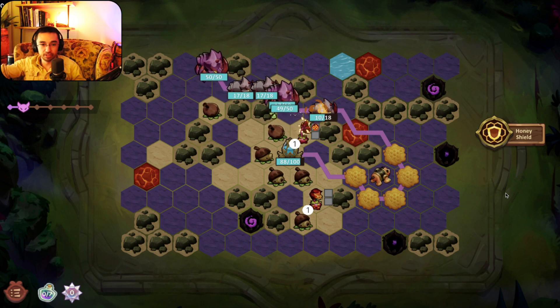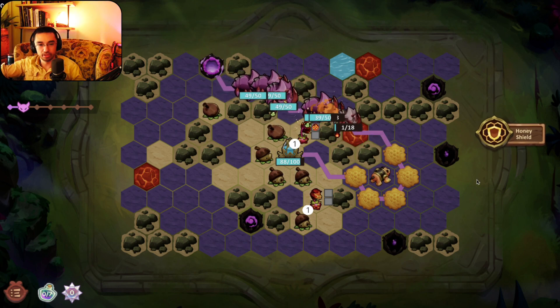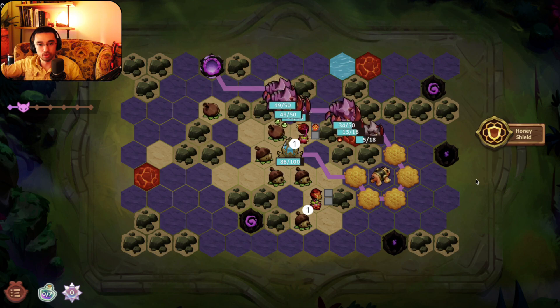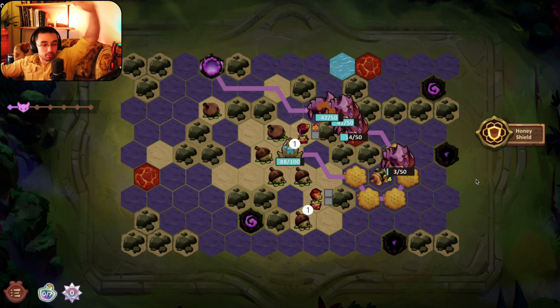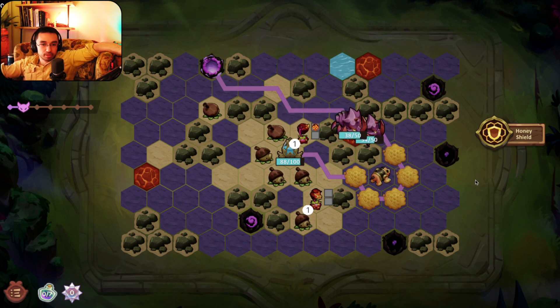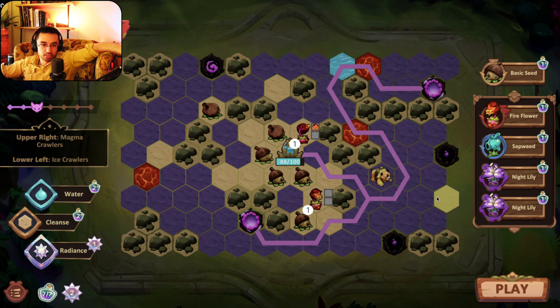I'm really glad I put fire flowers down because that's clutch — they rip through the armor, and then the lava tile just cleans him up, that's incredible. Then honey bear is going to just clean up. That went way better than I anticipated — I underestimate the fire on armored creatures. They have 10 armor as it's saying.